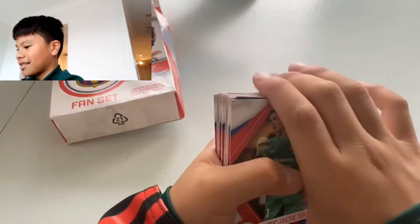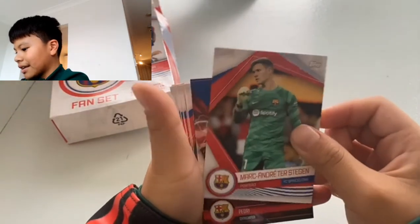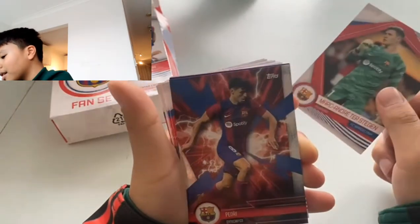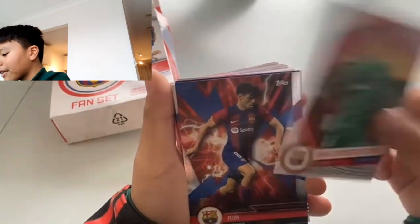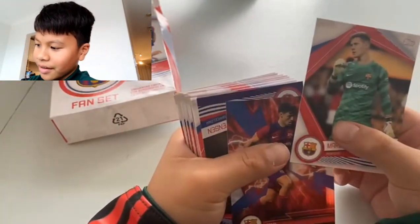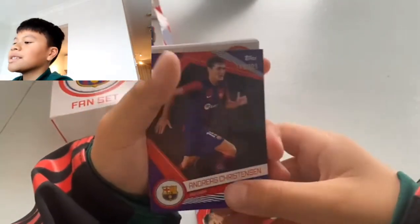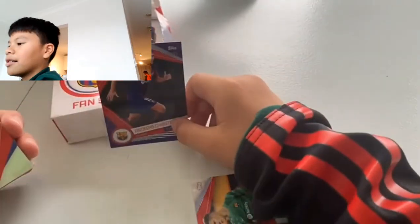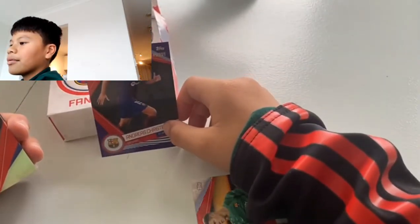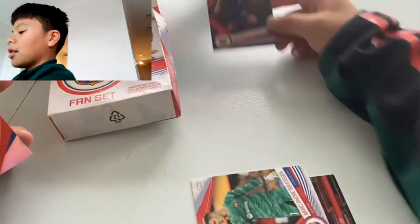Behind us — André — to stay again. First big card: Pedri! What a card, I'm loving that card. FC Barcelona — what a card. Oh my goodness, 299 — it's not that great of a card, but 209 — André Christensen. Look at that card, brilliant.